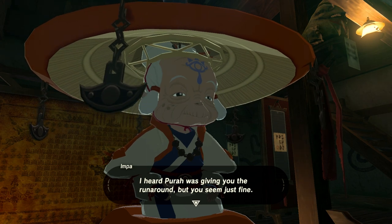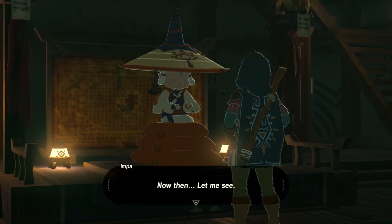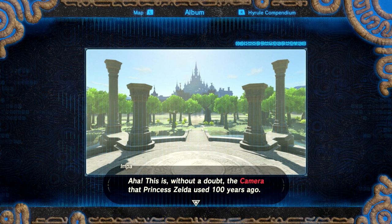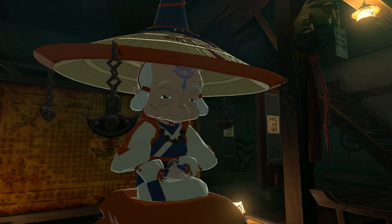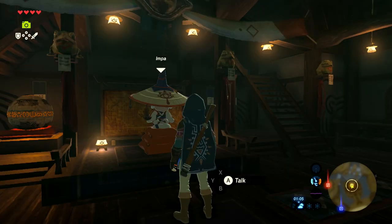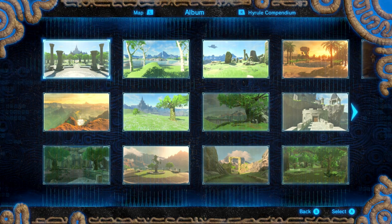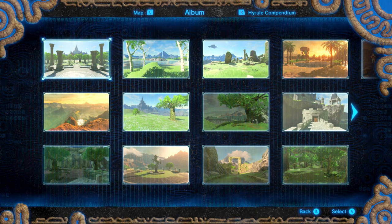Next, speak to Impa. Now you've restored the camera room on the Sheikah Slate, make your way back to Impa in Kakariko Village. She explains the Sheikah Slate once belonged to Princess Zelda, and you were likely with her when she took the photos. The theory is, if you find the locations, then your memories will return. Impa says you should return when you've visited one of these locations. To figure out where they are, explore Hyrule and refer back to the lost memory photos every now and again.